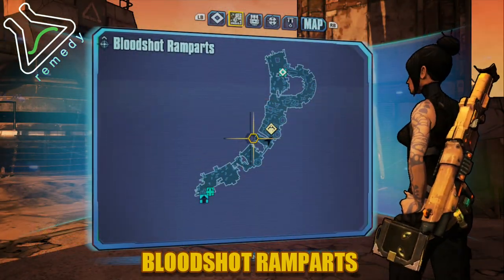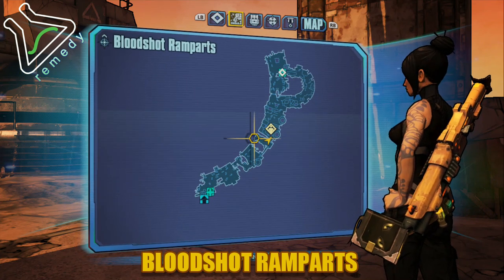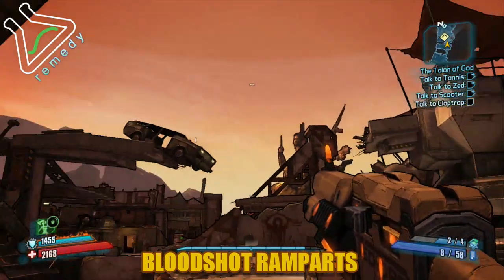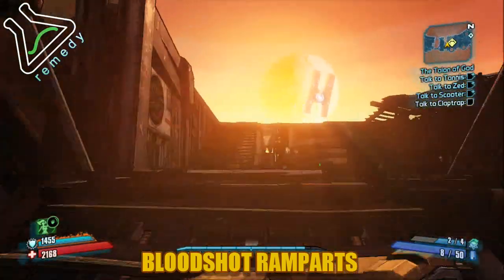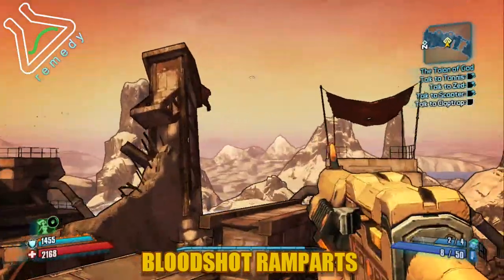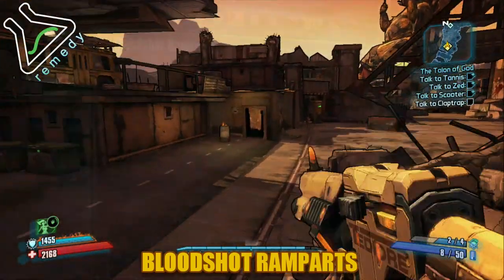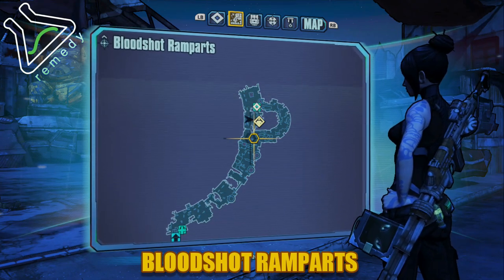Now we're in the center of the map. The waypoint is actually where it's located, so you can mark that on your map if you'd like. It is the center of the map and there's a waypoint. You're going to see that car suspended by a concrete pillar beam. Head up these stairs, go around, and the car keys are in the trunk of that car.